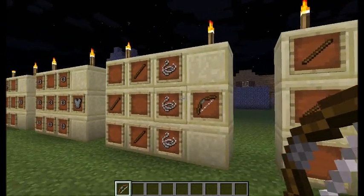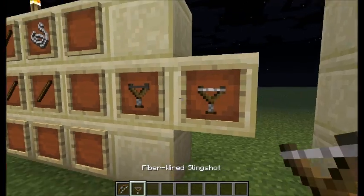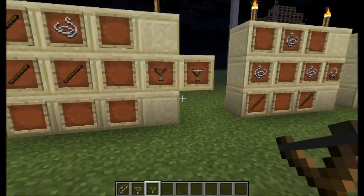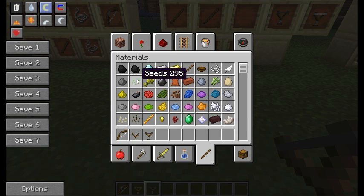This mod also adds a new weapon called the slingshot. This can be made with normal string, or you can replace the string with fiber wire to get a fiber wire slingshot. They both use seeds for their projectiles, but you can use other types. The basic projectile is regular seeds. However, you can use pumpkin seeds, melon seeds, and cocoa beans in place of regular seeds, and they will do an extra half heart worth of damage. Regular seeds do one heart, so cocoa beans, pumpkin, and melon seeds will do one and a half.